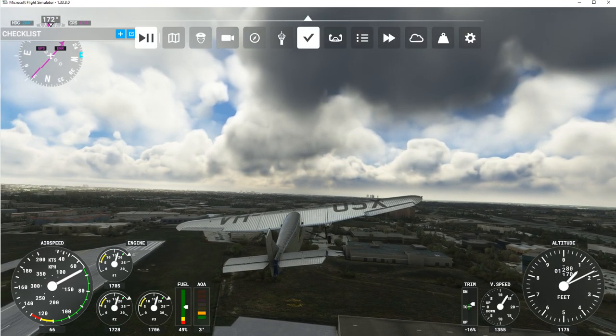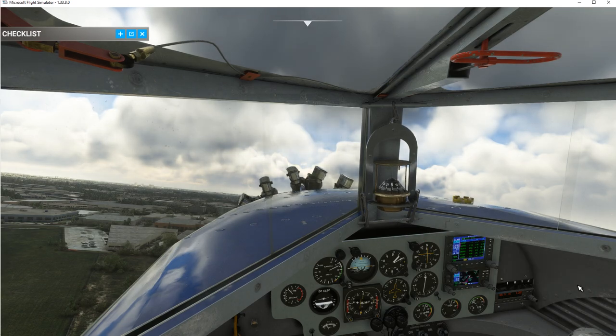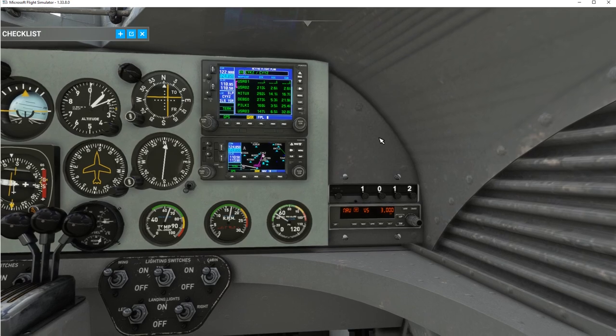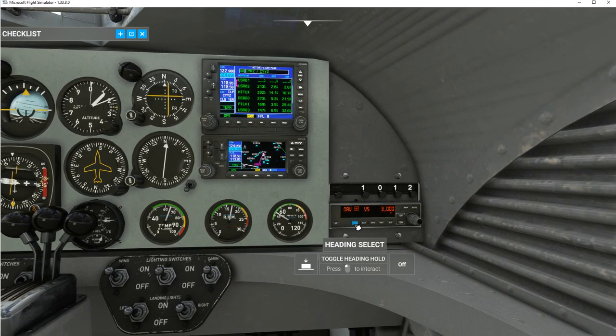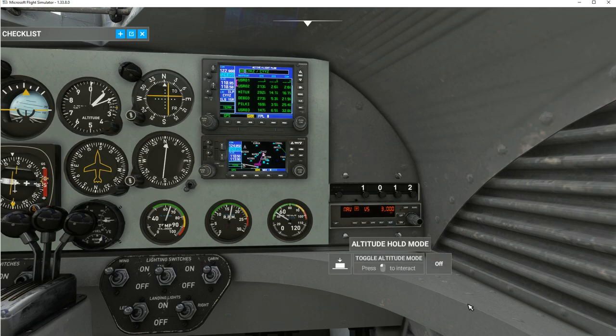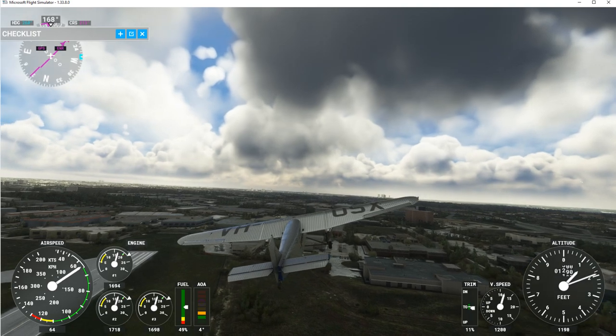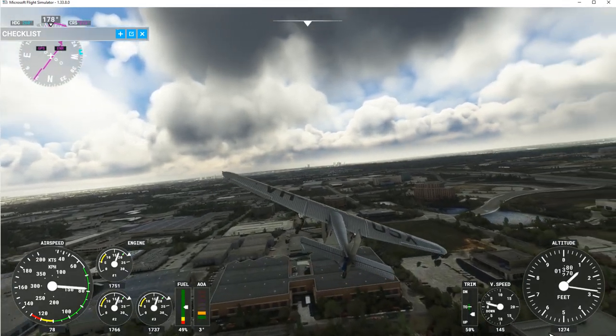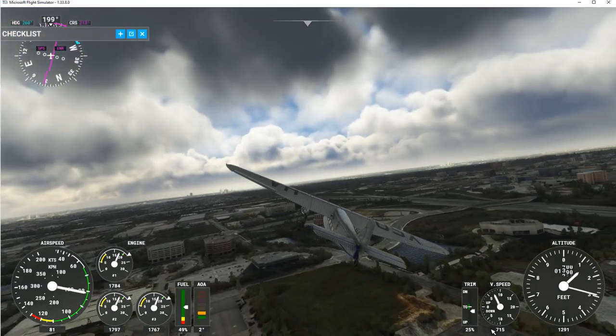I'm going to hit pause so I can go inside and check the autopilot. Pressing Ctrl+1 — the autopilot is on, the nav is on, approaches are off. Vertical speed is set to 500 up — I'll select that. I got the vertical speed because I had to hit the arm button. When it hits 3,000 feet, the altitude should hold. Releasing pause — it looks like it's turning to follow the flight plan and the vertical speed is going up, so it's working.